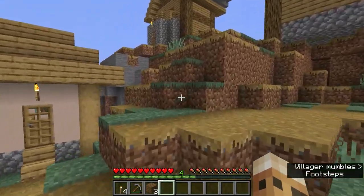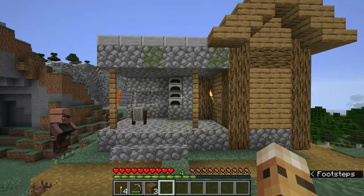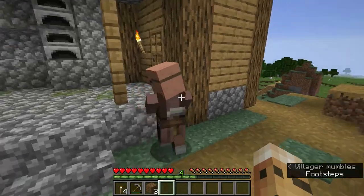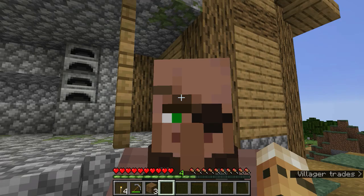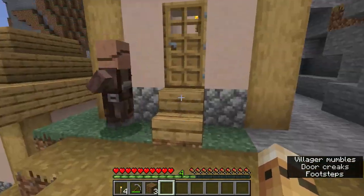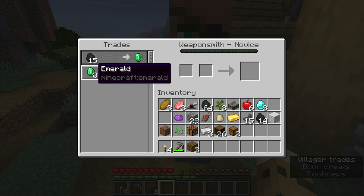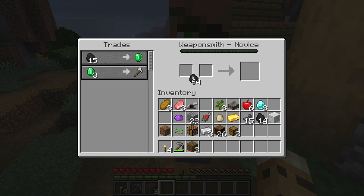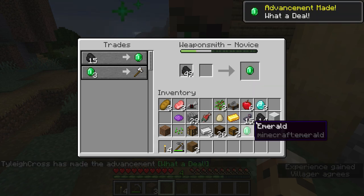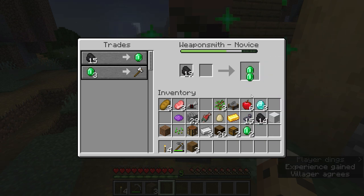Let's talk about one of the other really cool professions. This building here is the coveted building in a village — this is the blacksmith, or weaponsmith. If we interact with him, you can see his level is novice and his current trades are 15 coal for one emerald, and three emeralds for an axe. Let's trade with him — I don't want to give away all my coal, but if I do that you can see his experience level going up toward the next level.